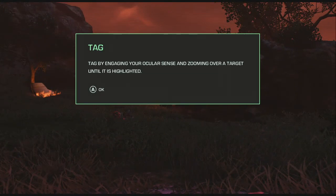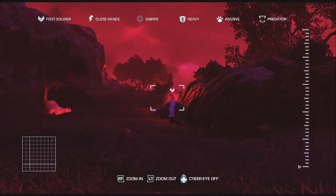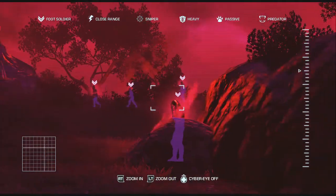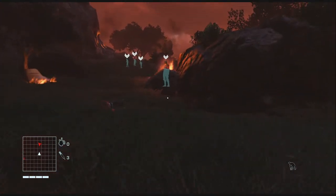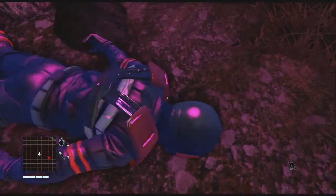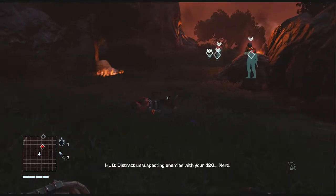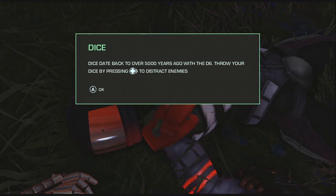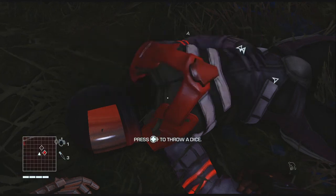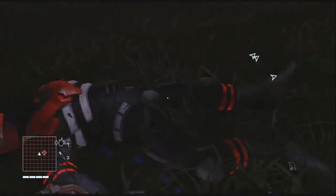Tag by engaging your ocular sense and zooming over a target until it is highlighted. Press up to use the cyber eye, right trigger to zoom in, left trigger to zoom out. Nice — got them all. Tag now, let's go take them out. Can I loot that body? Oh, I can — just like Far Cry 3. That was so sick — a purple heart, cyber hearts. Dice date back to over 5,000 years ago with the d6. Throw your dice by pressing right on the d-pad. That's pretty cool — instead of a rock, you get dice. They straight mounted this game and it's awesome — I love what they did.